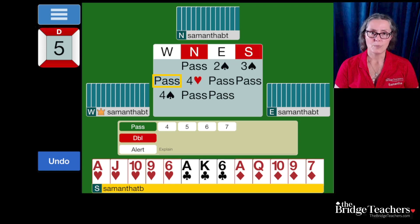Our left hand opponent passed. Our partner bid 4 hearts. Our partner is compelled to bid — they may not pass, because if they pass, the contract will be 3 spades. Since East has 6 spades, this is not where we want to play. We've told partner that we have a 2-suited hand; partner is simply choosing one of our suits. Our right hand opponent passed, we passed, we passed, and now West bid 4 spades.